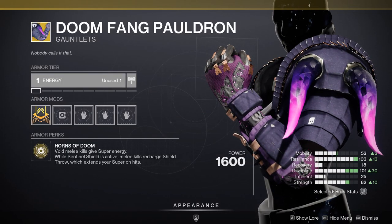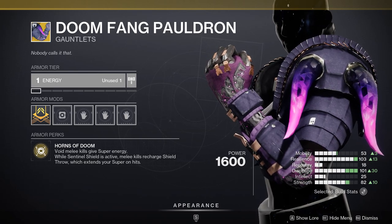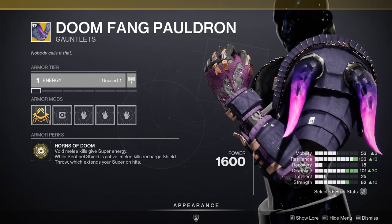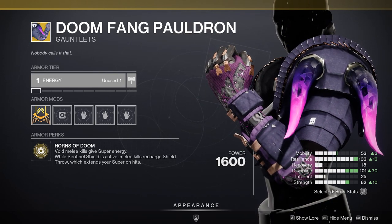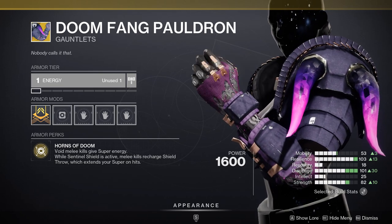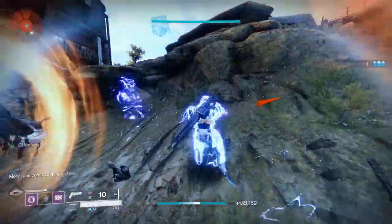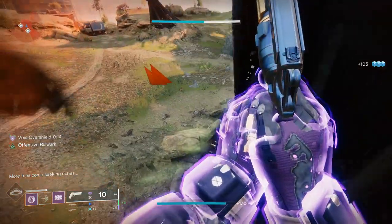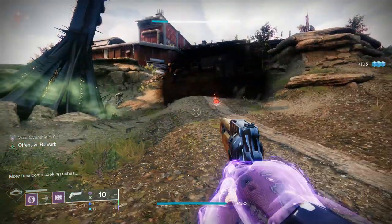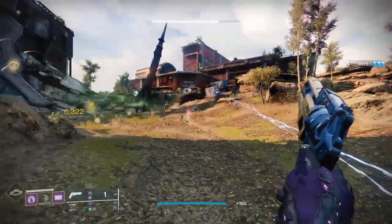Next up we have Doomfang Pauldron. I'm so excited for this exotic to be buffed because I use it in one of my favorite builds that gives 30-second super cooldowns. Before the patch, we had the Pauldron out, went for the melee, got a bunch of super energy, but no void damage increase. And with primary kills, we weren't getting that escalating damage buff either.